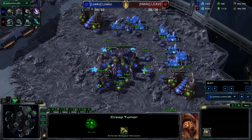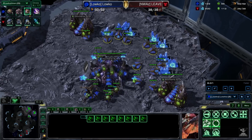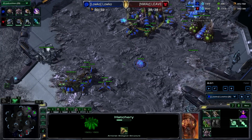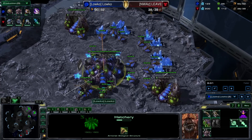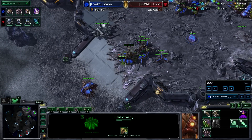Everything is looking pretty normal. What I'm going to do is right when I hit max saturation — which is just about right now, as you can see I have seven drones in production — they are going to be saturating the natural. I'm going to start a Roach Warren and also a Baneling nest. After I hit max saturation in my natural as well as the main — so that's like 18 drones on minerals, two gas geysers with three each — that is when I'm going to stop making drones, make a few Overlords, and just wait for my Roach Warren and Baneling nest to finish up.